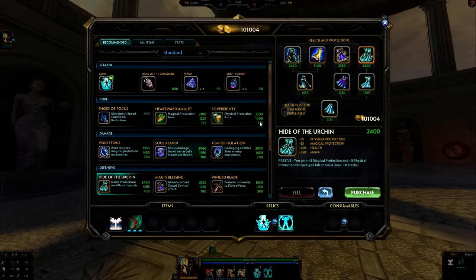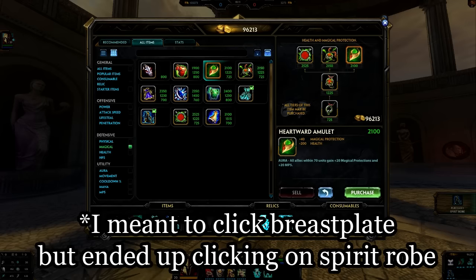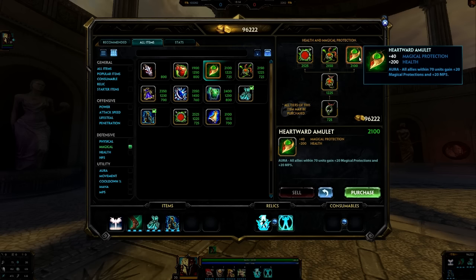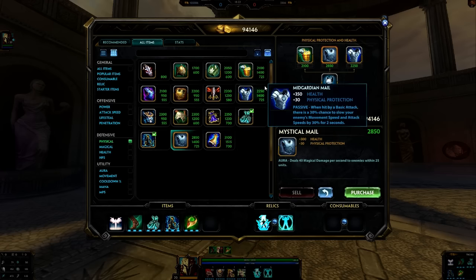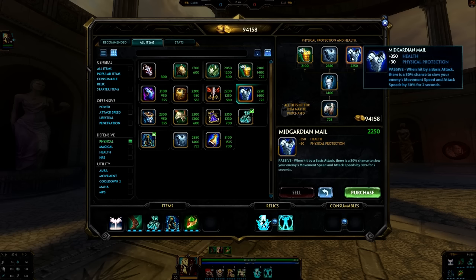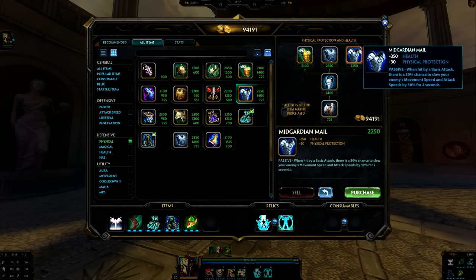With Traveler's Shoes you can go straight into Hide of the Urchin. It's not an aura item, but it lets you build up an insane amount of protections — it stacks all the way up to 10, giving a total of 65 both physical and magical protection, plus health and mana. That's huge. Then again you go into Breastplate of Valor, and for magical protection it's up to you — Borg of Hope or Heartward Amulet. Then your last item can be whatever you want, something like Midgard Mail. Midgard Mail offers a lot of health, and the passive is perfect against enemy hunters, who are going to be troublesome around this part of the match, especially if they build crit.